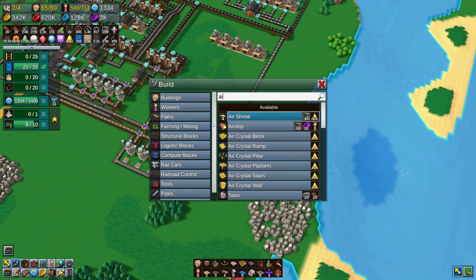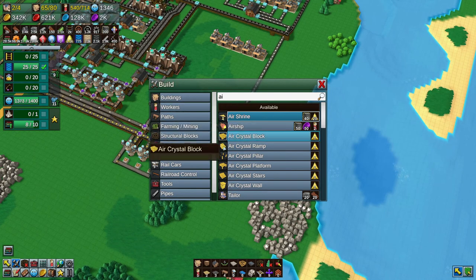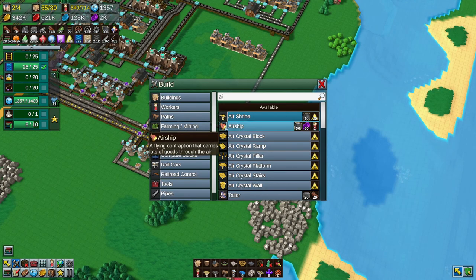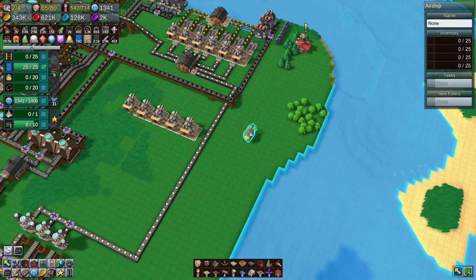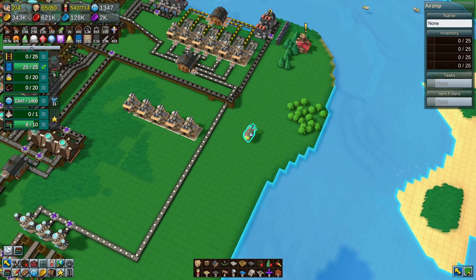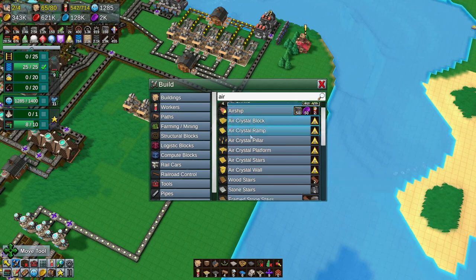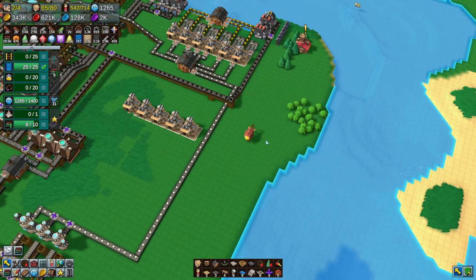I got distracted for a moment and we already have the research points to both make an air temple and an airship. We're going to go for the airship. Looking at the workers, we can make Air Shrines — buildings that consume air mana to speed up nearby units and buildings. This thing also uses two workers but can carry 100 items at a time. We also need to research the Air Dock, which costs 2,000 points.